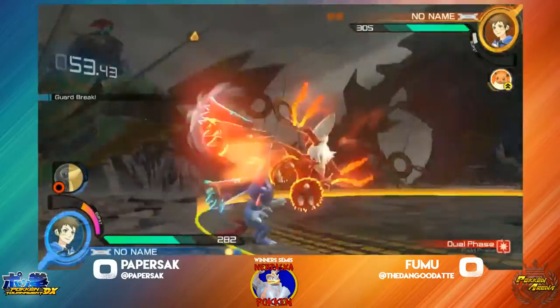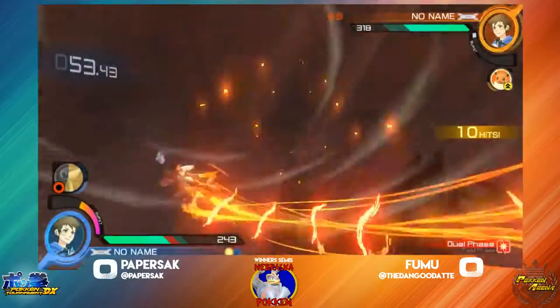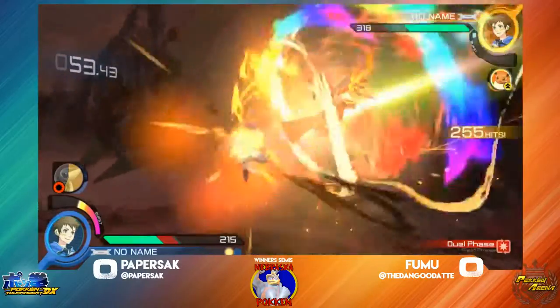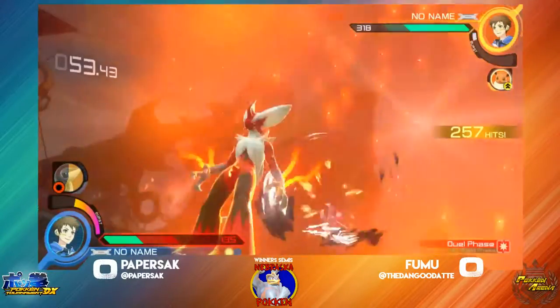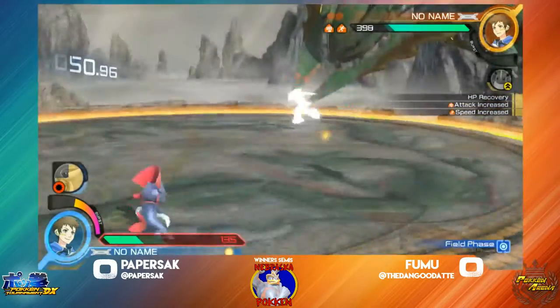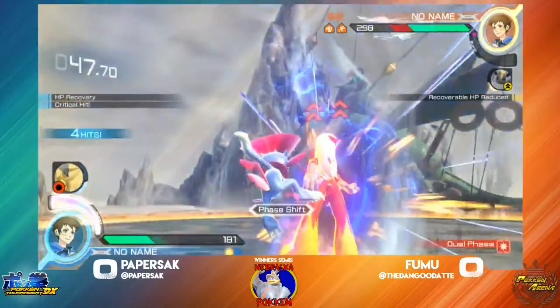Going straight into burst — it's going to scale a bit, but that's good guaranteed damage either way. And he's going to get the speed buff afterwards. Going to pop the Eevee too — why not? Just have more damage. More speed and damage. What can be bad with that?